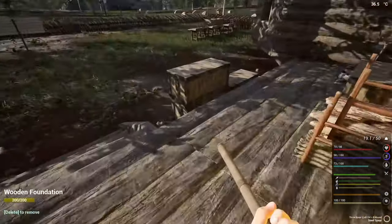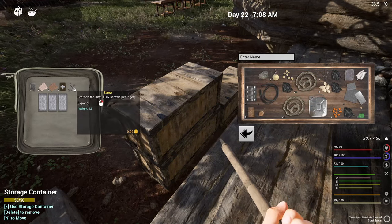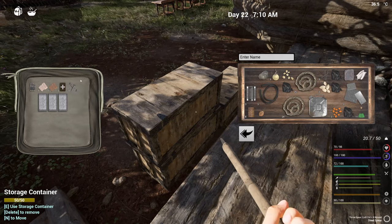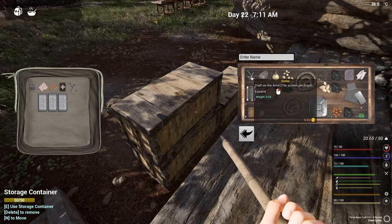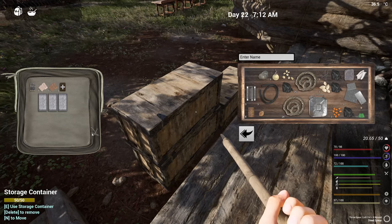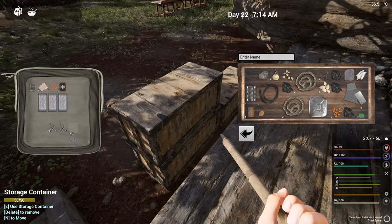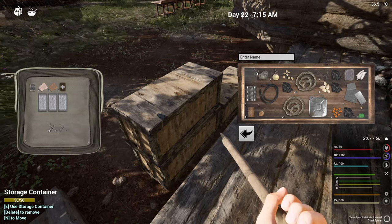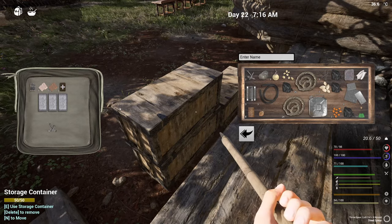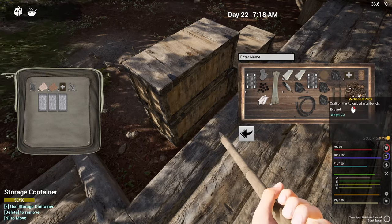I also need 30 screws. Let's see how many screws I have - I have 32. Okay, we have 30 screws. Actually we only need 20 screws but we'll keep 30 on us. And I need three mechanical parts - please let me have three mechanical parts. I do!